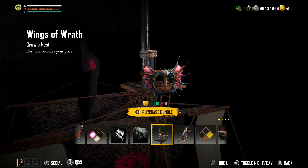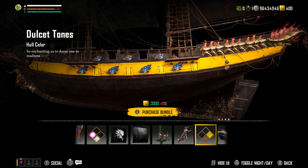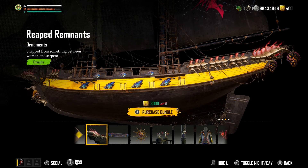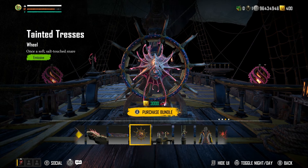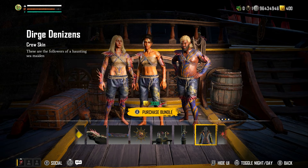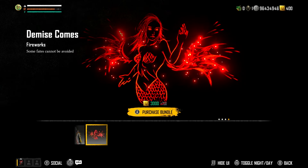We've got the siren scales sail pattern, the Wings of Wrath Crow's nest, and the sinister serenade. Look at the glow along the edge of the ship at night — it's actually emissive. You can see the gems glowing, and I love looking at the dragon's spine running down the side. We've got the ornaments, the last ecstasy rear pattern, the emissive wheel tainted tresses, the friend's fin, the mars trophy, the crew skin, and the demise comes firework — the wings do appear. You get a lot in this pack.